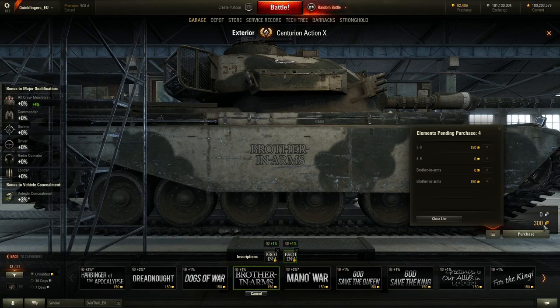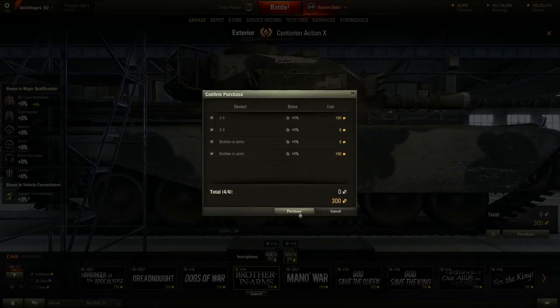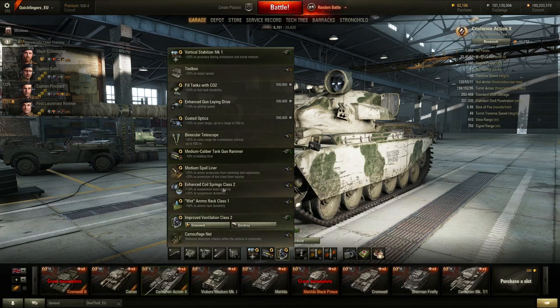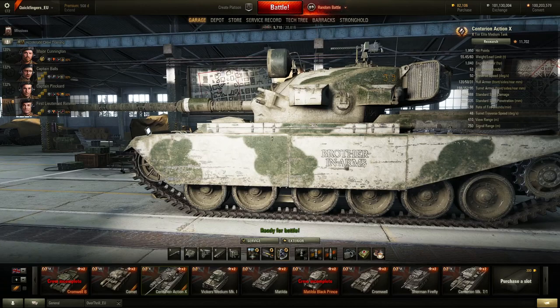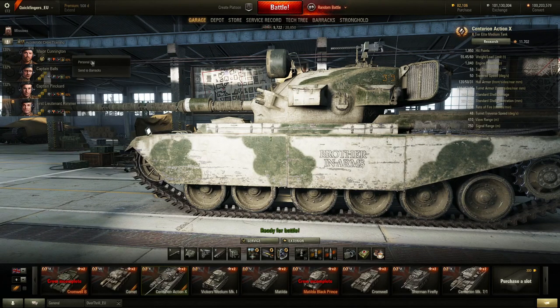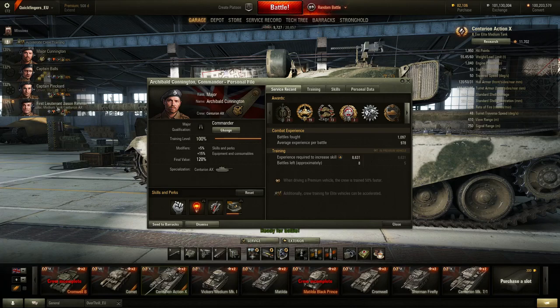This is what really grinds my gears: 4% crew skill is gigantic. There are already things in the game that give you nearly that much — Improved Ventilation Class 2 applies a 5% crew skill bonus to all crew members. What Wargaming is effectively saying is that having emblems and inscriptions on your tank is the equivalent of having an extra equipment slot, or at least 80% of one. Alternatively, Brothers in Arms gives a 5% bonus to all crew members if every crew member has the perk.